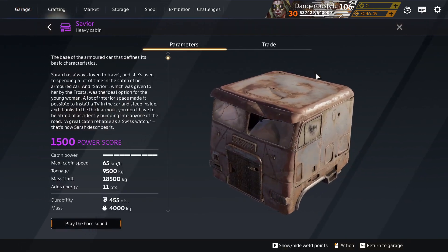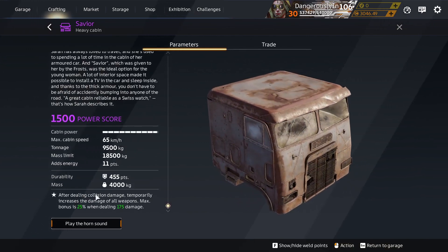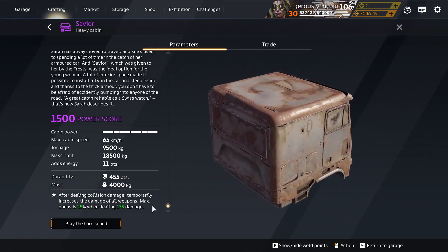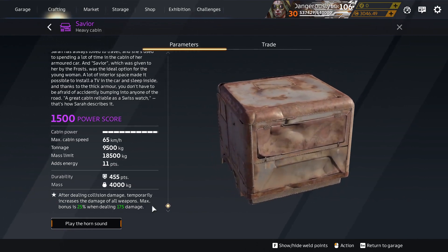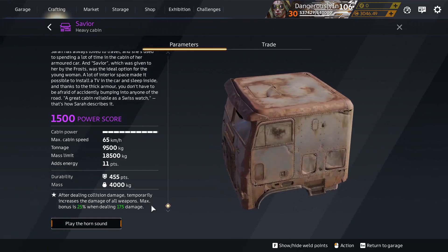Let's have a closer look at the Saviour Cabin. It's a heavy cabin, so it's a bit slow. Its bonus is: after dealing collision damage, increase the damage of all weapons. But you're big and slow — how often are you going to catch people on the hop, or catch people when they're engaged butting against each other, and then blunder in and bash into them?